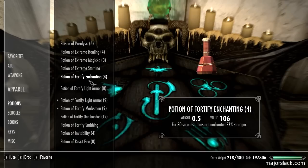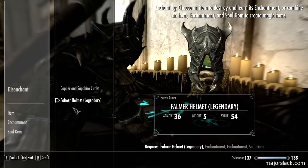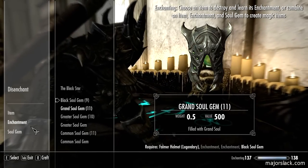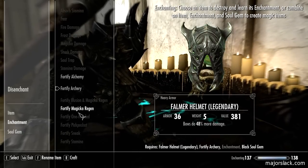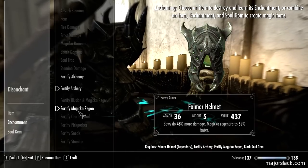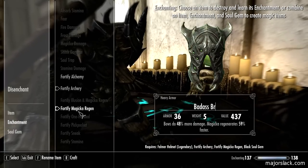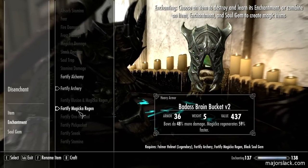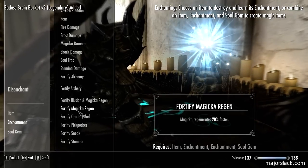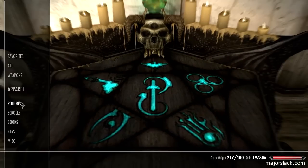Potion of fortify enchanting - here we go. For 30 seconds items are enchanted 37 percent stronger. Hit the arcane enchanter. Item: falmer helmet. Soul gem: black soul gem. Enchantment: fortify archery and fortify magic regen. Let's rename it - call it the badass brain bucket v2, just to differentiate it from the original badass brain bucket.